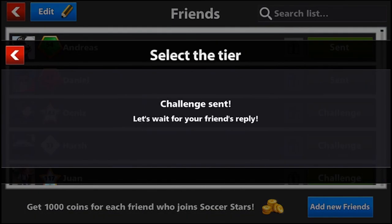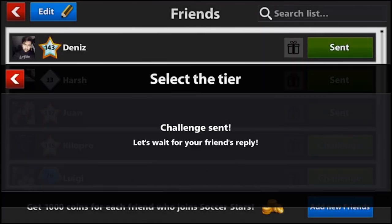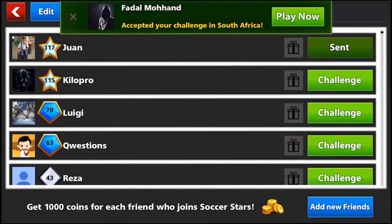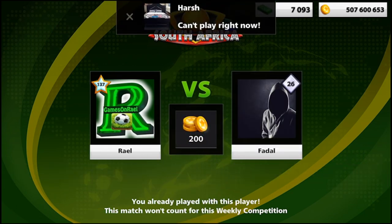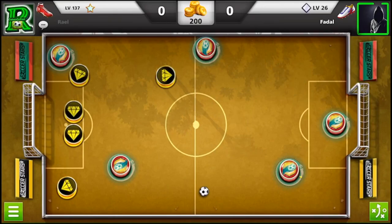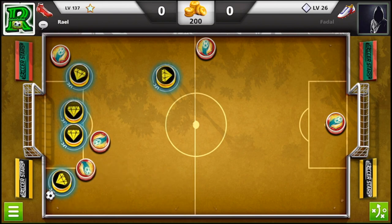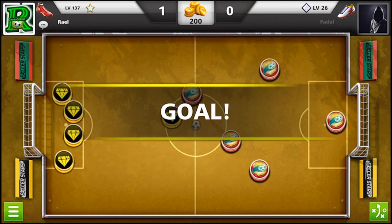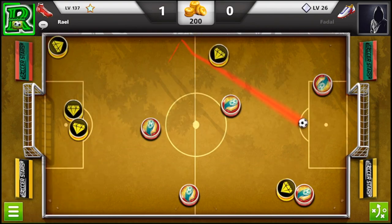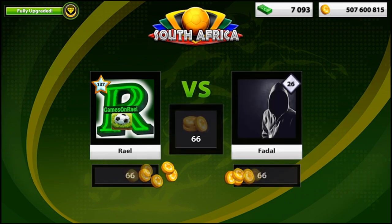Moving forward to the next subscriber - I was trying to randomly pick from all I have on the list, and then after a few minutes I saw this guy pop up. His name is Fadal, 26 level. I had two or three games with him, really fast with great goals. Now I will score a very nice first goal on this 200 coins game.